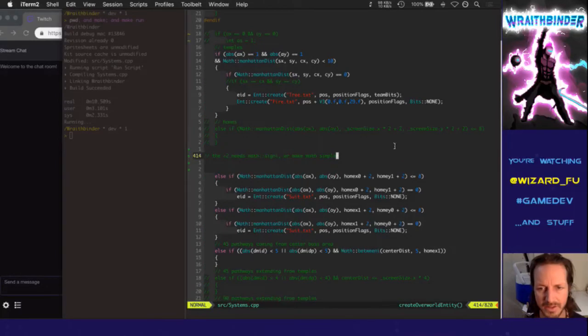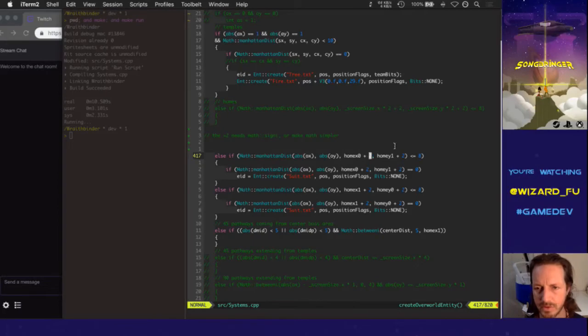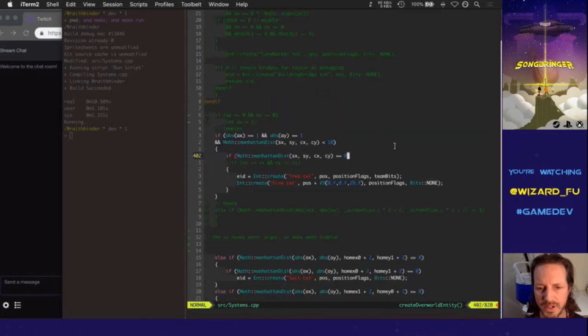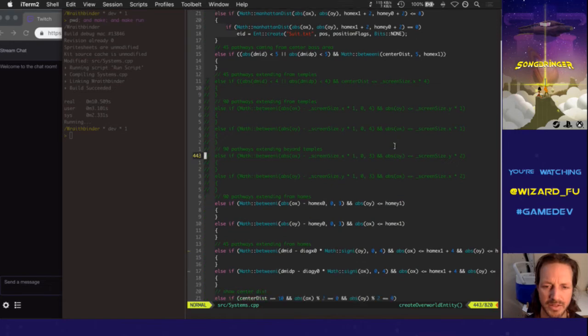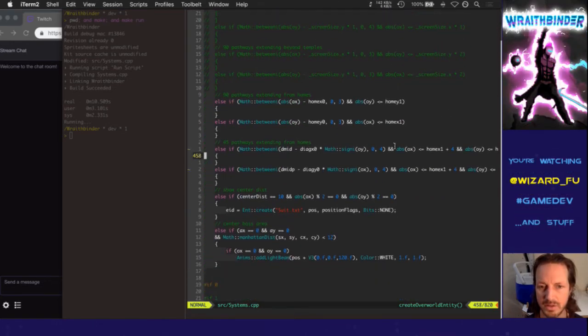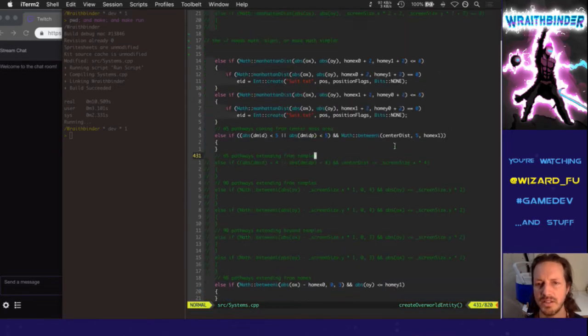I found out from earlier work today that I'm doing the homes with a Manhattan distance, and then I'm adding two to make the center align nicely with the existing 45 and 90-degree pathways. But that's throwing the rest of the math off. I'm wondering if I could change that up. Wait — I'm adding two there; I can also take these 45s and add two. That needs to be times sine I.